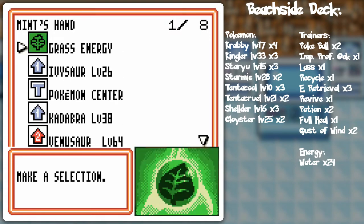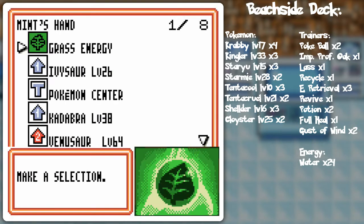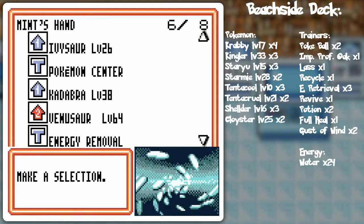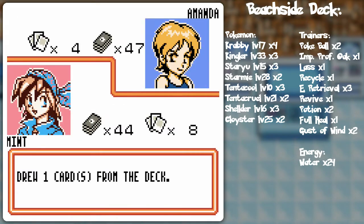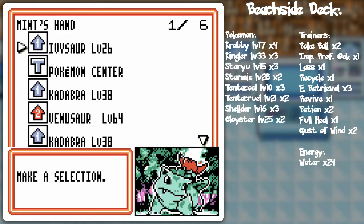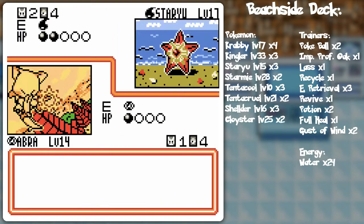I don't know if I want to energy removal that Krabby or not. I may want to, because Krabby can do guillotine for 30 damage. She could switch in any time, so I should probably stall that out. Psy Shock — assuming Abra will make it. Maybe I should've attached grass energy to Abra so I can get Super Psy going. Because it's not very specific right now with the energy types in hand. I gotta play this by ear here. Unfortunately I cannot go straight to Venusaur, so I'm gonna have to hopefully stall out with Abra alone.